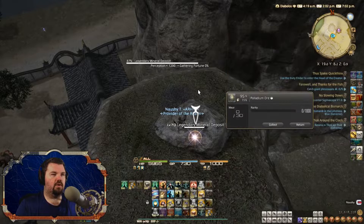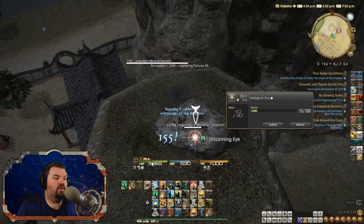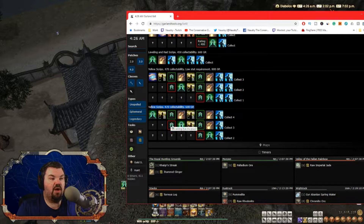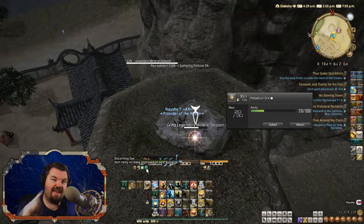What we'll use is DiscerningEye and ImpulsiveAppraisal. What this will do is give us a chance to proc DiscerningEye. Now this time it didn't proc — so as you can see, if it doesn't proc, which is the red one, then you want to go down to use DiscerningEye again. And the second one will be ImpulsiveAppraisal again. Now this time the DiscerningEye proc'd, so we have it again. So instead of using DiscerningEye, we want SingleMind MethodicalAppraisal.